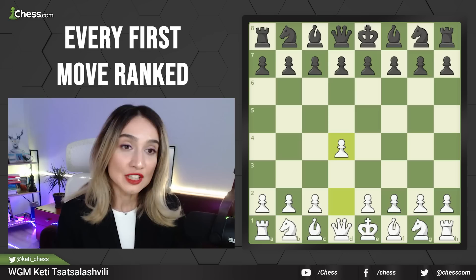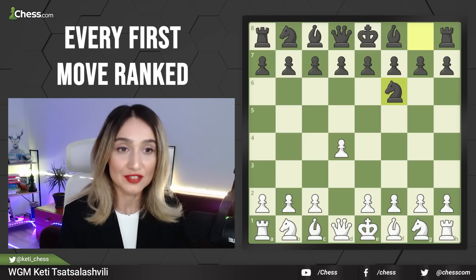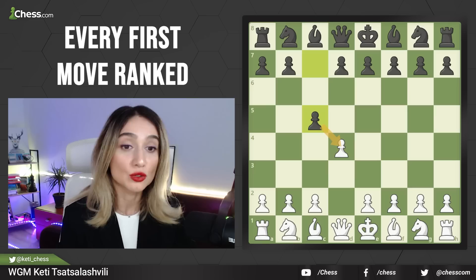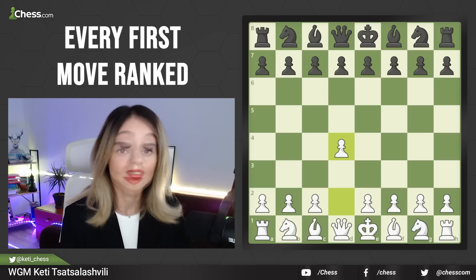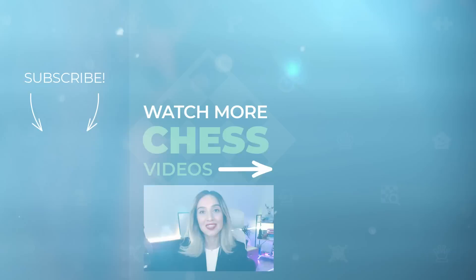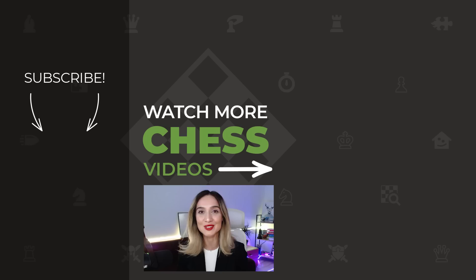Now let's go to 1.d4. This is a more solid setup and it offers positional struggles. Black can respond with d5, the most common move, or Knight f6 to control the center. There are moves like c5 or e5 to challenge the center right away, and waiting moves like d6, c6, e6, or g6. One of the sharpest lines is f5, which is called the Dutch Defense. That's it for today — I hope you liked this video! Please like the channel and press the bell button to see similar content. I'm Woman Grandmaster Keti Tsatsalashvili and I'll see you in the next video.